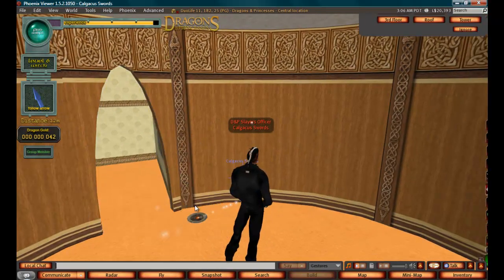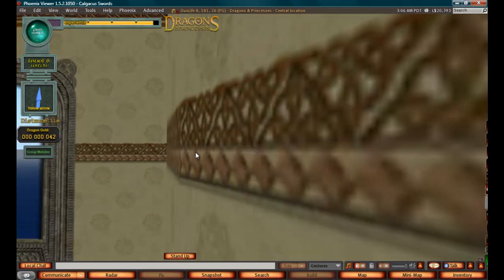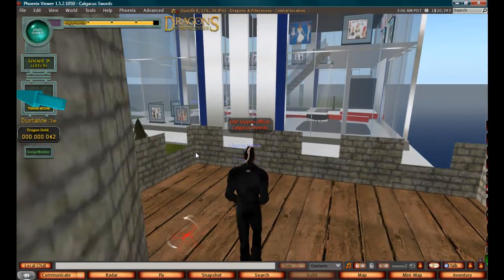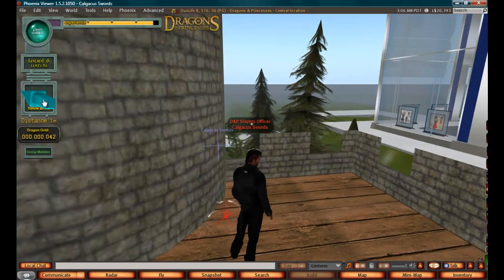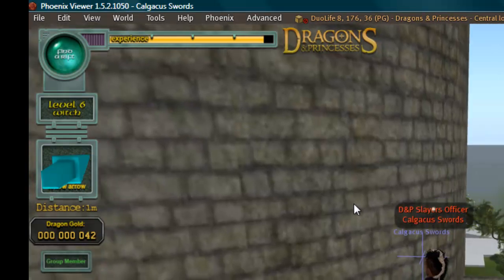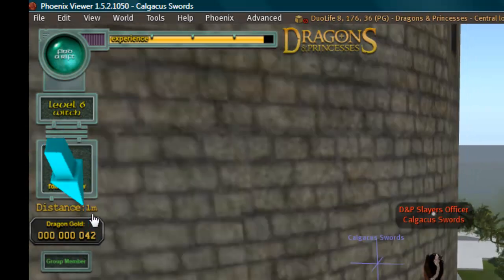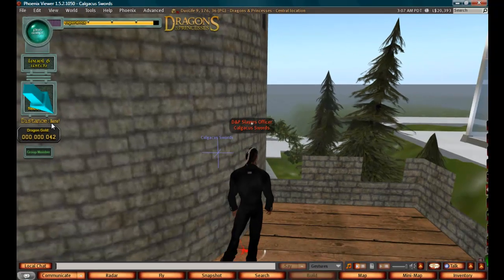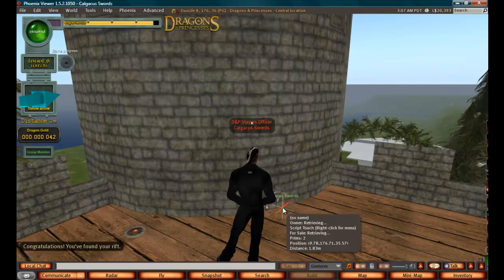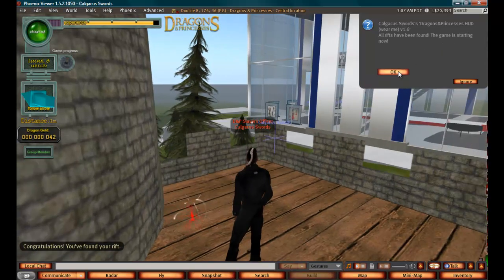It's telling me the rift is up the stairs, so I click here and click roof. As you can see, it teleports me to the roof where I've found the rift. Again, you can see it's getting brighter as I get closer, and the arrow gets bigger until I'm directly standing over it. If I now click the rift to repair it, it says all rifts have been found — the game is starting now. Click OK.